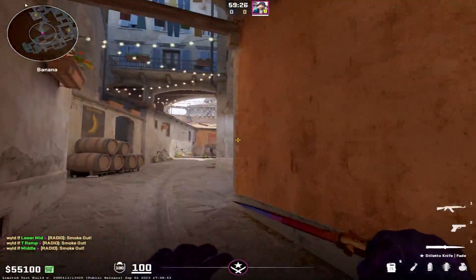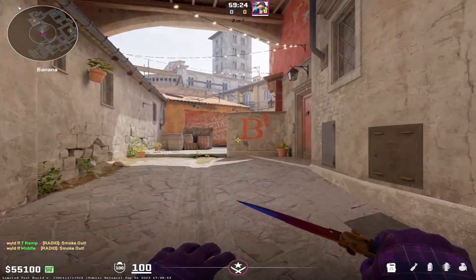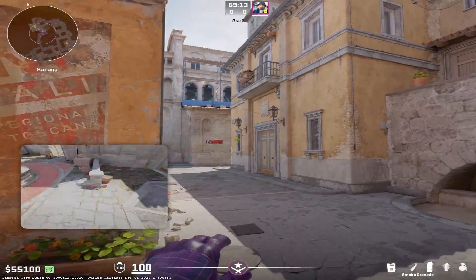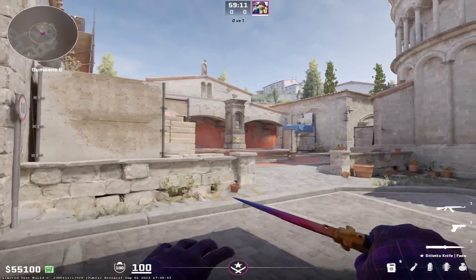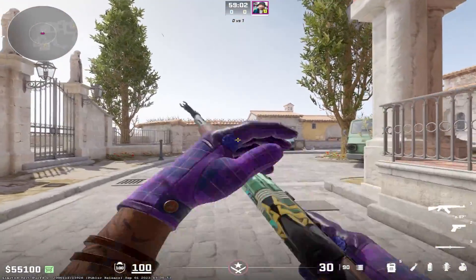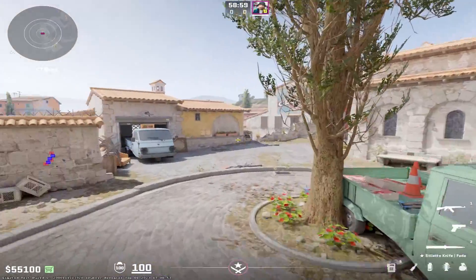I'd say this is the best way if you want to practice smokes, molotovs, flashes, etc. As you can see in the bottom left, you can see where your nades are going to drop, so you can even come up with your own smokes, nades, or mollies. There's also bullet impacts — look through all of the commands you're copying and pasting in, and if you want to turn off bullet impacts, you can turn that stuff off if it annoys you.